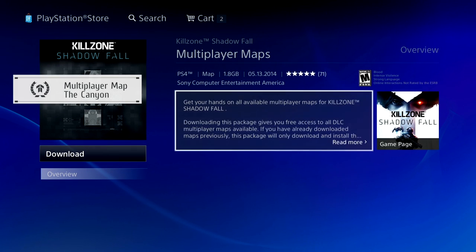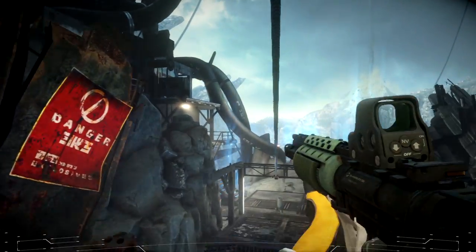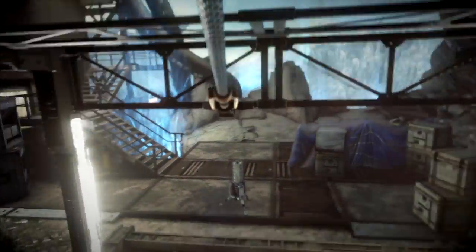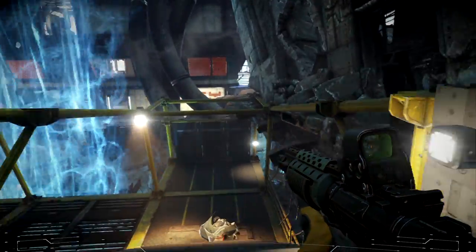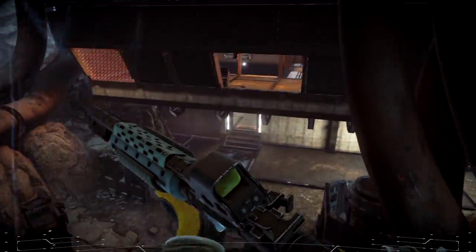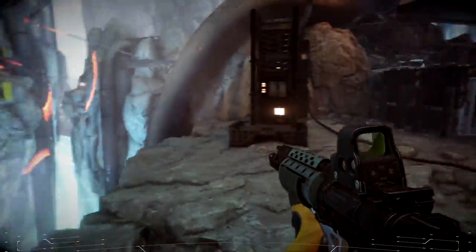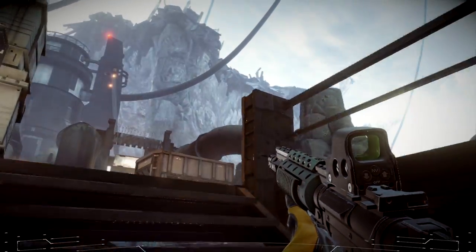The last DLC available this week is the newest free multiplayer map, called the Canyon. This map offers ziplines, just like in Killzone Mercenary, and gravity wells that help you travel faster across different levels of the map. They also work as a way to slow you down when jumping off. Be aware that when using them you cannot use your weapon, and although the distances are obviously really short, it's still worth mentioning.